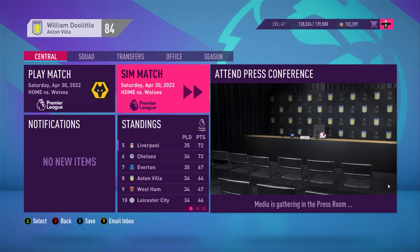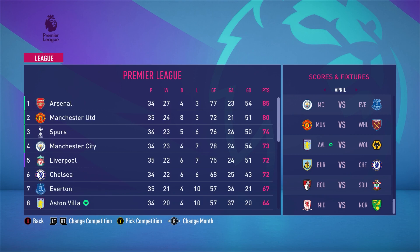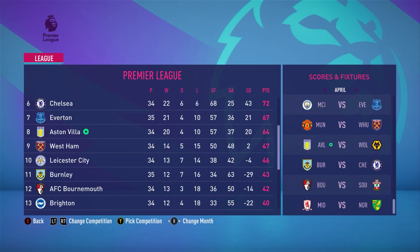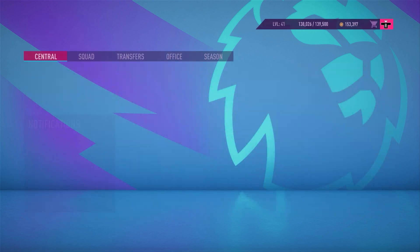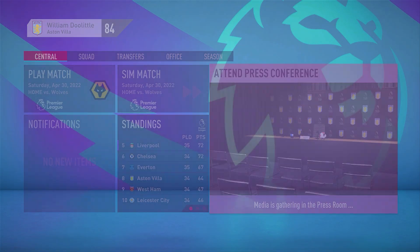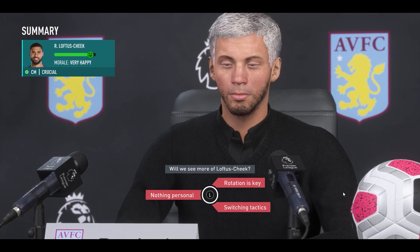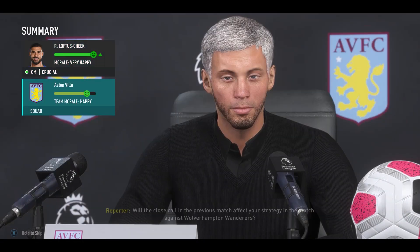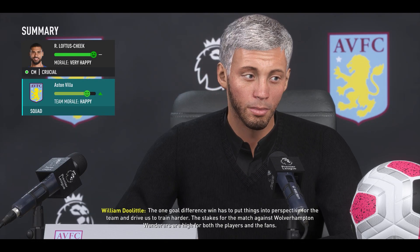Welcome back to the next episode of my FIFA 20 Aston Villa career mode. Looking at the table, we are currently eighth place, eight points behind Chelsea and Liverpool in those Europa League and Champions League spots. We have our work cut out for us with only four matches remaining — we need Chelsea or Liverpool to falter, and we do play Chelsea at Stamford Bridge before the end of the year, which will be a huge game.